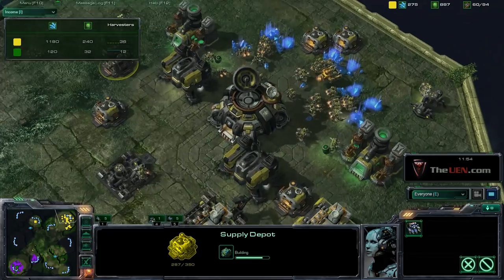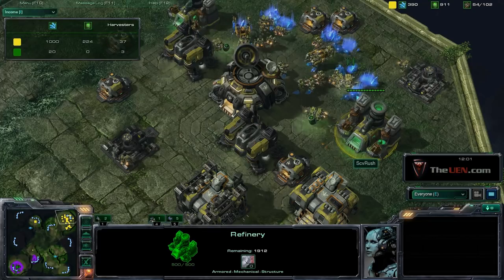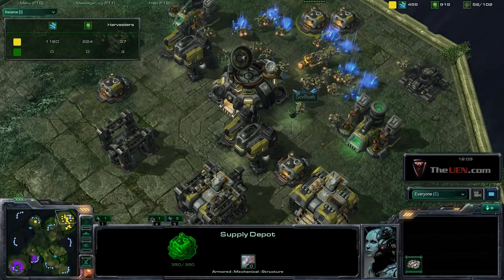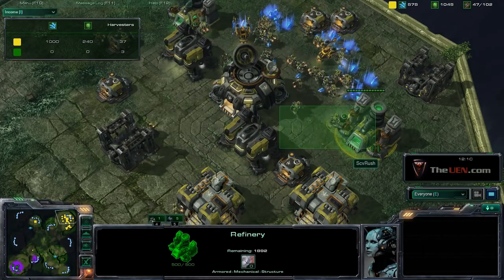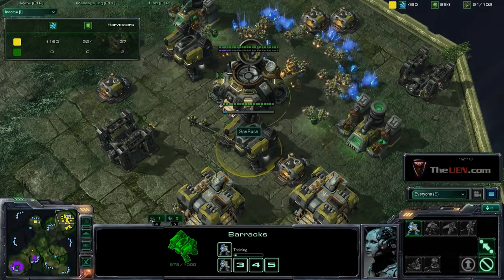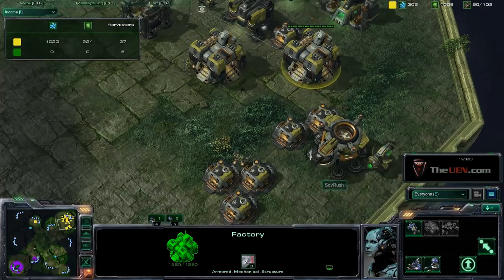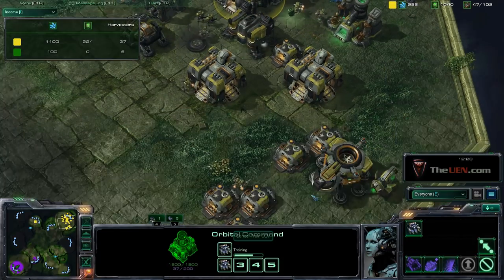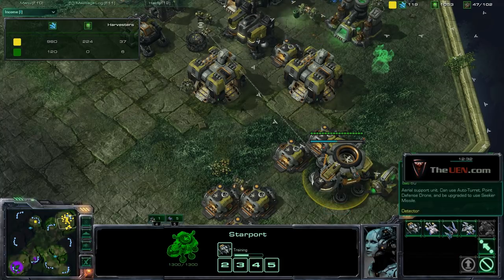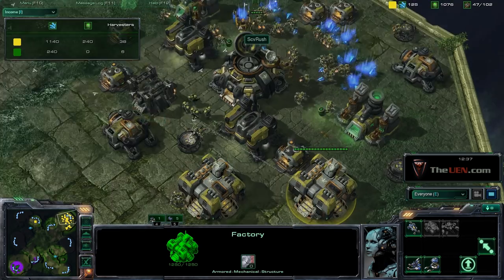The idea of this build is: 9 supply depot, 12 barracks, 15 barracks, 16 refinery, 17 supply depot. The key is to build the two barracks before the refinery, and allow three SCVs to gather gas. Meanwhile you're getting marines, and once you get to 100 gas you build the factory. Then depending on the situation, you could get siege tanks or banshees. If the opponent gets mutalisks, you might want to get vikings or banshees. If the opponent is getting a lot of roaches, get siege tanks and push out afterwards.